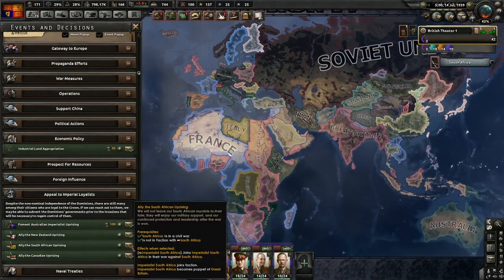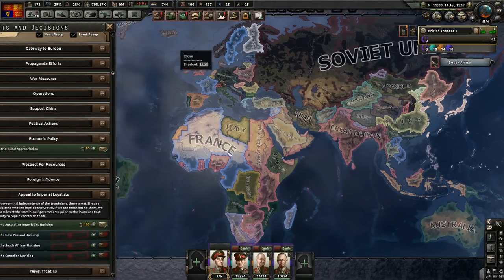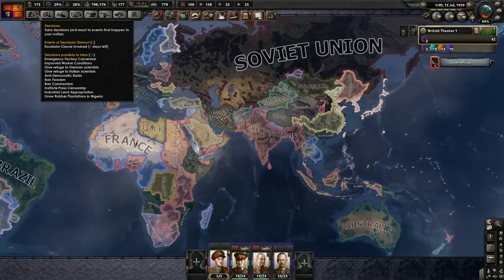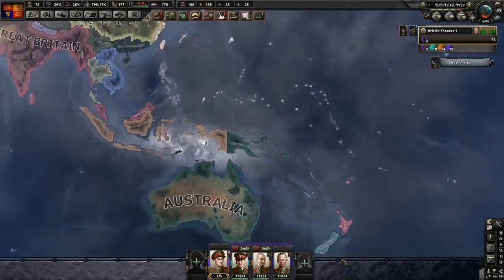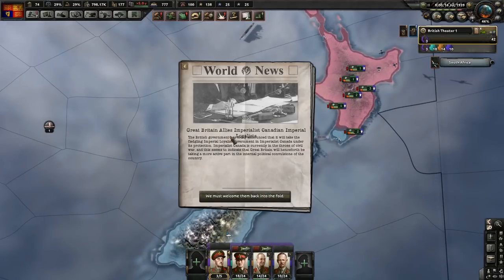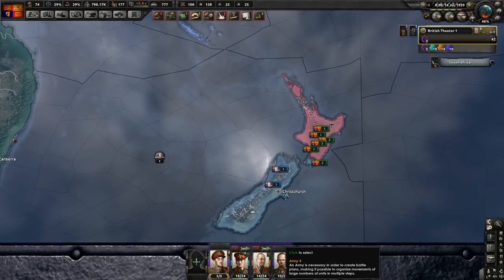Unless they'll just become allies. They become puppets - boom, boom, boom. Neutralized. Now what we need to do. 90 days. Great Britain, Allies, Imperialists, Canadian Imperial Royalists, South Africa, and New Zealand. Wellington - hello there. Let's go ahead and launch right into Sydney.